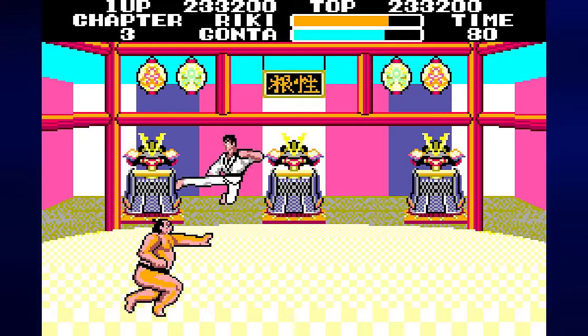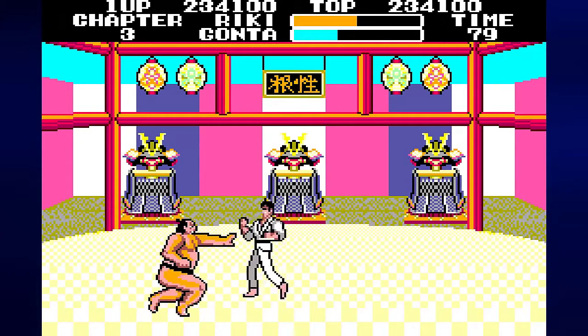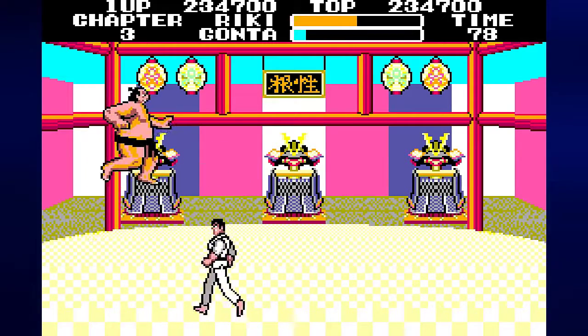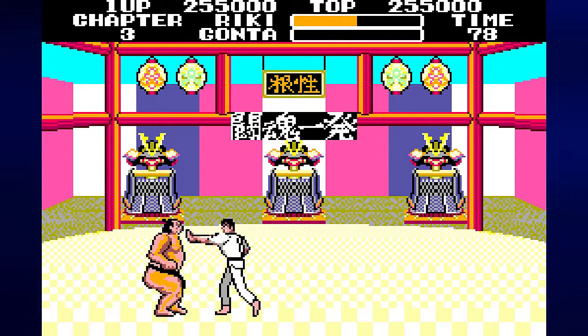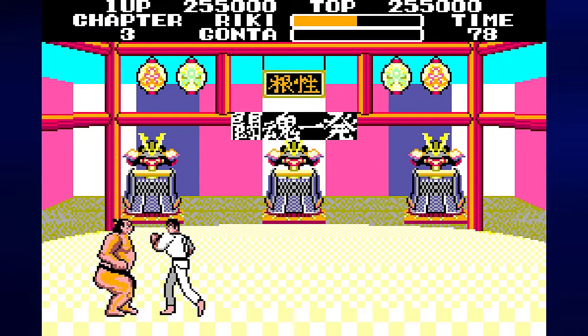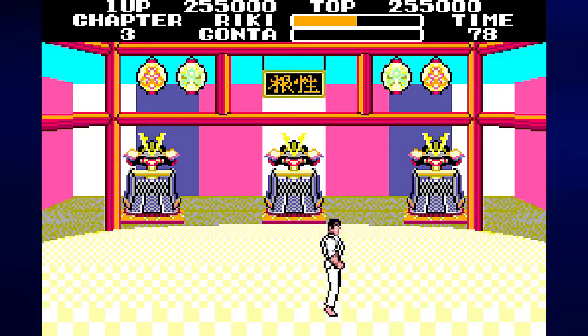You want to super jump over him when he charges at you. And when he does the punches, you just want to back up, jump kick forward, back up, jump kick forward, and just keep on doing this. If he does nothing, he's ready to super charge again, so you better be ready to super jump over him.